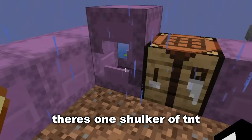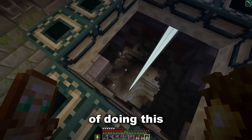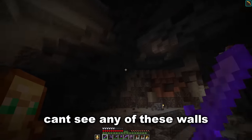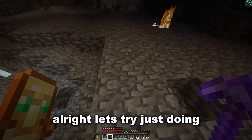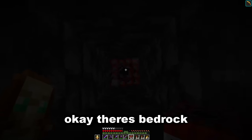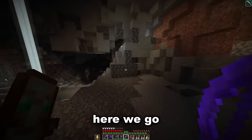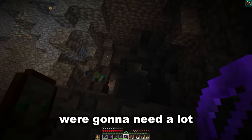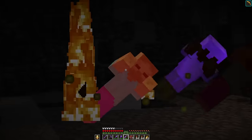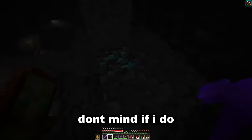There's one shulker of TNT, another one, and a little bit more. Now what's the best way of doing this — we need to make it so we can't see any of these walls. Let's try just doing a straight line down. Never dig straight down — I am being very smart right now. Okay, there's bedrock. Let's do this — here we go, it's working! We're gonna need a lot more of those.